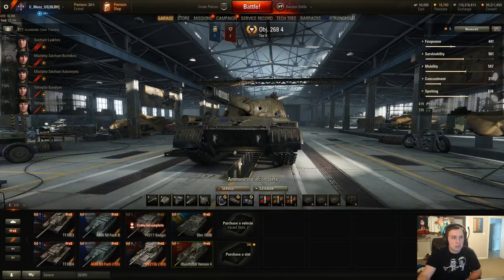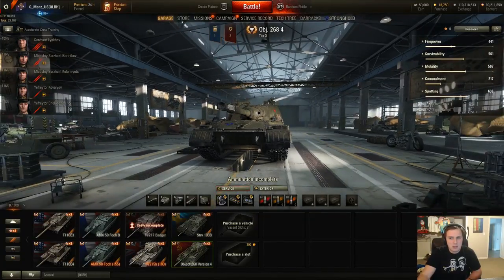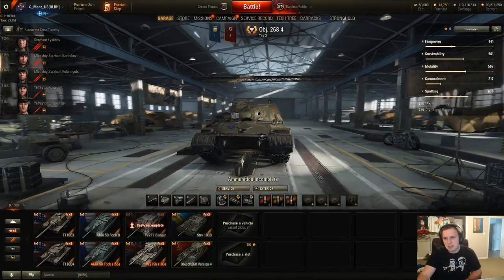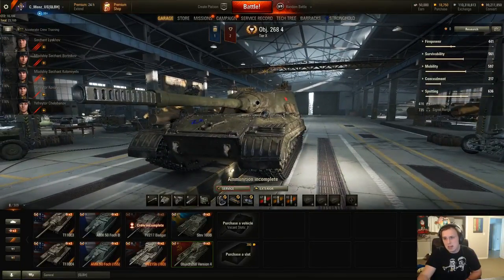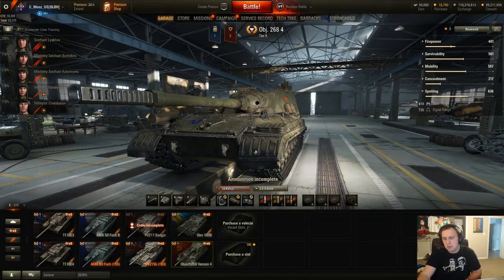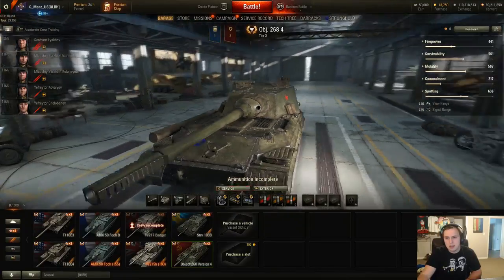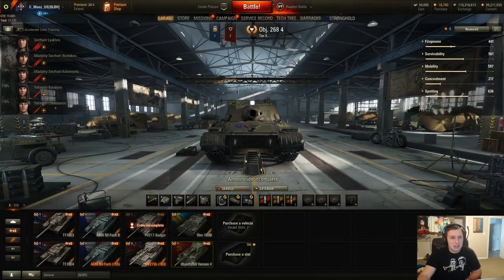In summary, the Object 268 Version 4 is one of the most heavily armored tanks in the game, especially frontally. The weakest frontal area — 237 millimeters effective on the lower glacis — looks bigger on screen, but on level ground in a taller tank while it's charging you, you might hit 300+ mm effective above it or miss entirely. If it angles, you're basically left targeting the cupolas. The side space armor is present, but you can hit above or below it.